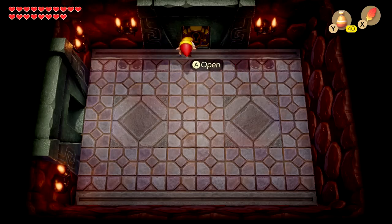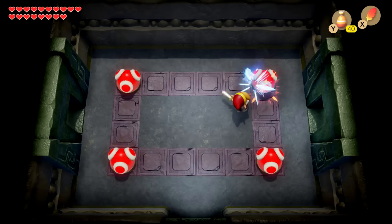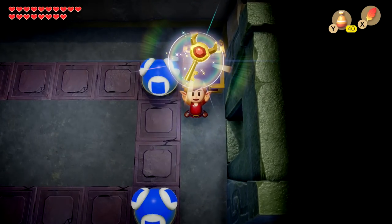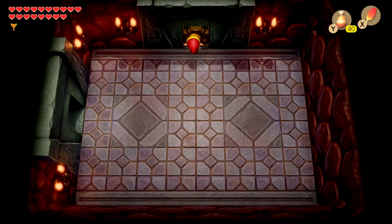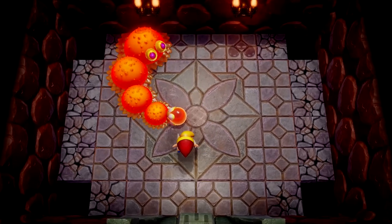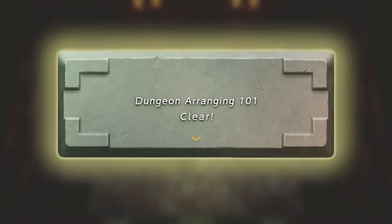We discover there's apparently another chest somewhere. It turns out we needed to make all the floor tiles blue to reveal it — and that chest has the big key. Moving up to the boss fight: it's the first boss of the game, and he only takes two hits. The poor guy has so little health compared to what we can do now. We complete our first custom dungeon — Dungeon Arranging 101 cleared!